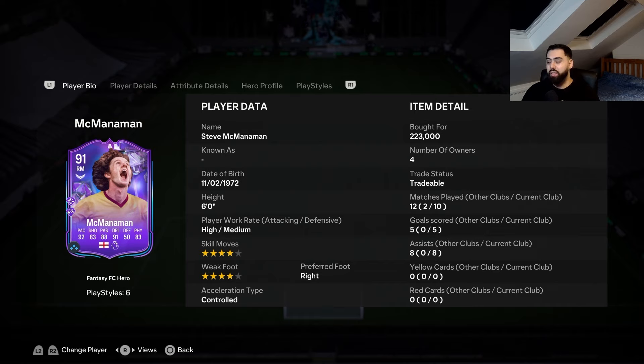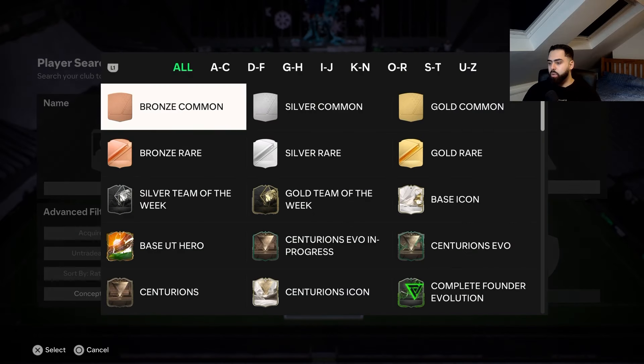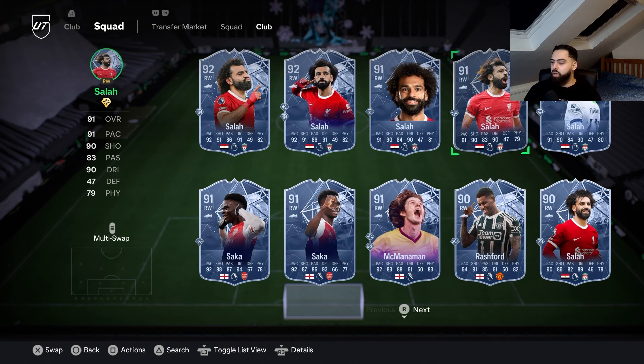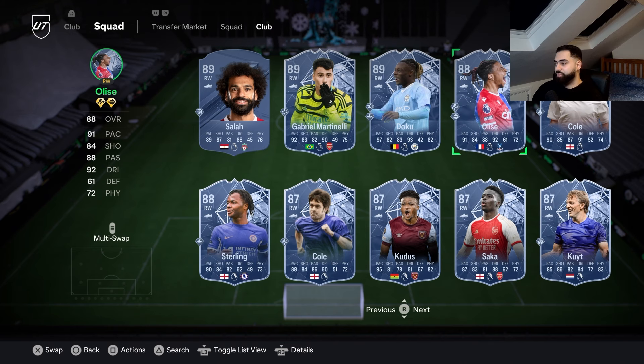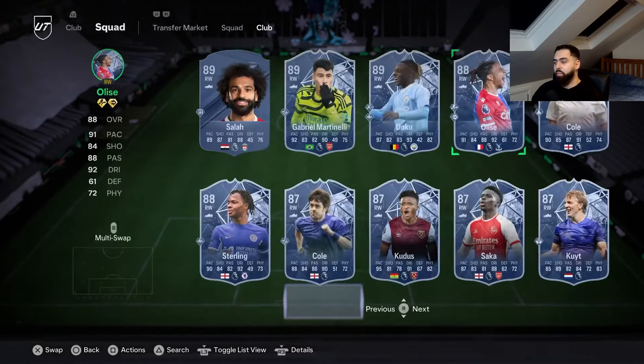He just doesn't feel as fast as I thought he would, but if you're playing with a smaller, faster striker he'll fit well. At 223,000 coins - and this will probably drop below 200k - I'd say just get this card. Cop or not, I'm going to say cop. He's up there with Premier League midfielders. Comparing him to Salah, Rashford, and Martinelli, I'd probably say those three over him, but a good comparison would be the Elyse card.